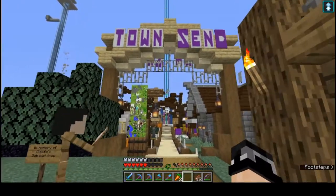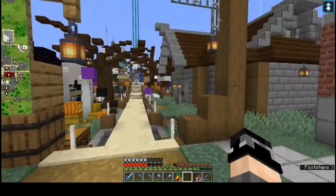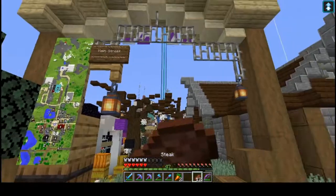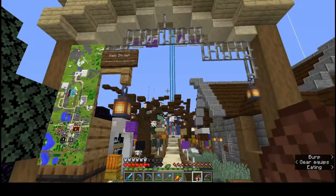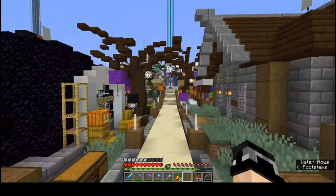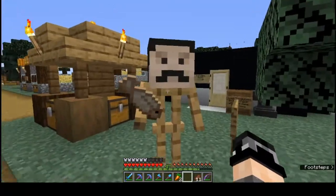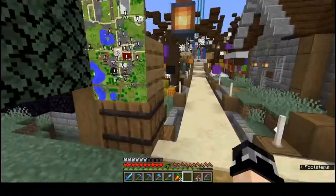So, this is Townsend. This is the shopping district. We're a diamond-based economy, kind of like another server of good repute that I won't exactly be mentioning, but if you recognize that space, you know exactly what I'm talking about.